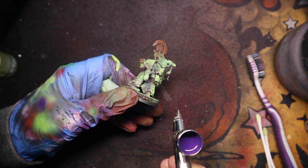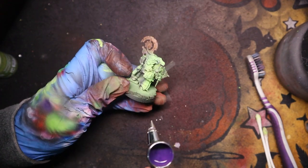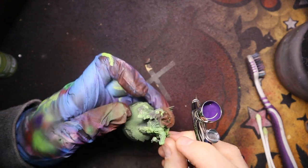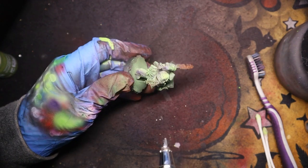We're just spraying this from a nadir perspective, so just from below. We're not trying to cover up the green or the Dune Ball Brown or anything — we're just blending between the different colour tones and adding more contrast. Already I'm really enjoying the look of the model.